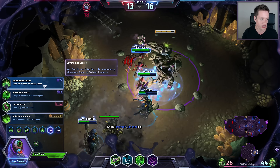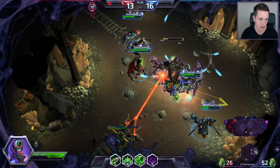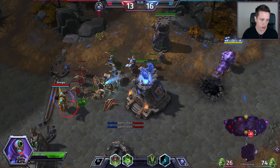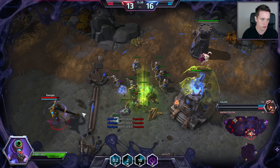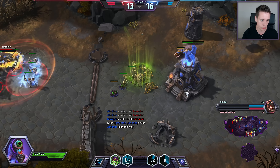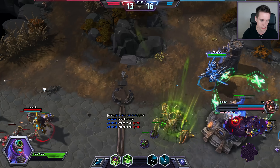The next item we're going to be going for is the upgrade on the W ability — it's very useful, does a lot of damage, and all around is just very good. Gotta be a little careful here. They're going to be pushing right now with the golem, which means I don't really have to worry too much. There is going to be a Mule falling right now. You should probably go top, guys.